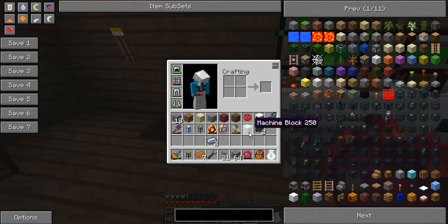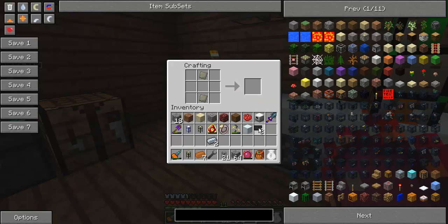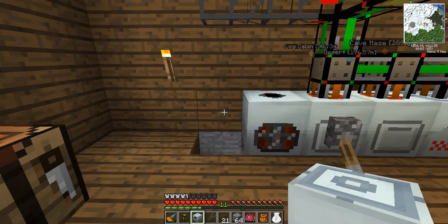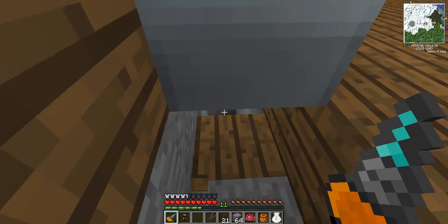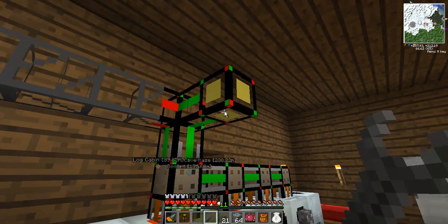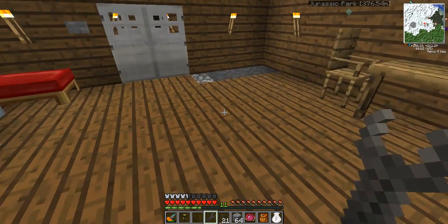I'm just getting my stuff here for the advanced machine block. I've got the normal machine block, I've got two carbon plates, and the advanced alloys are just doing in my compressor right now. Let's get them two out — and we should be able to make ourselves the advanced machine block right now. Advanced machine block, electric furnace, copper, and there is the induction furnace. Let's put that there. We haven't got any power underneath there actually — pretty noobish mistake from myself. So let's get ourselves a glass fibre cable.